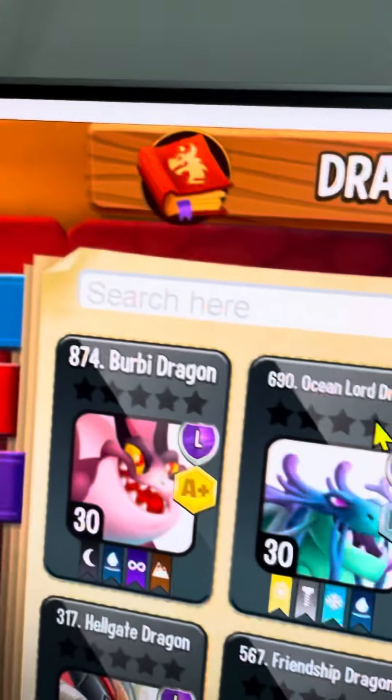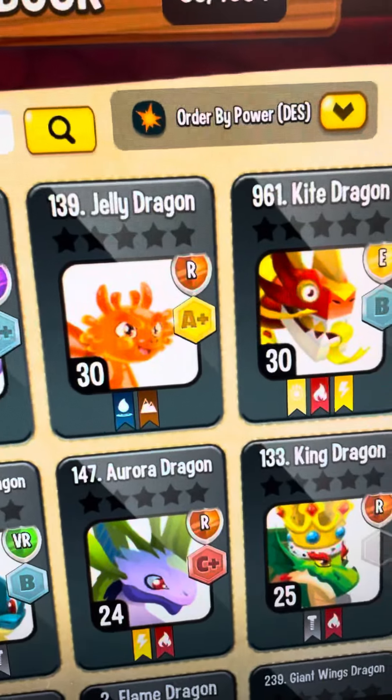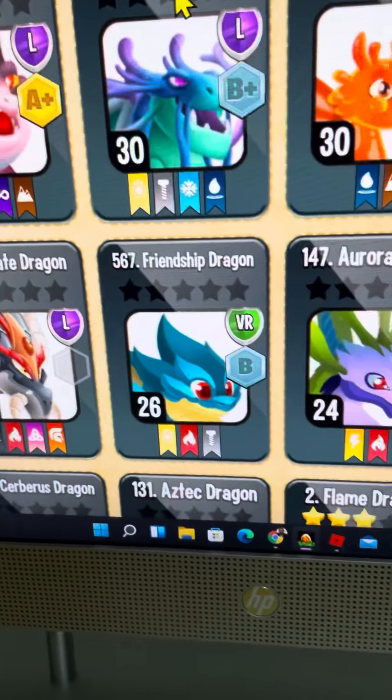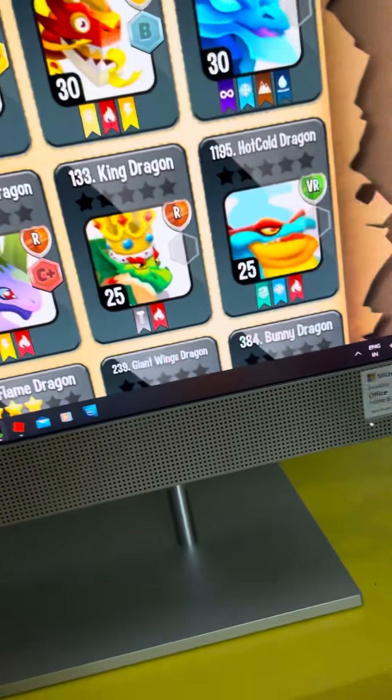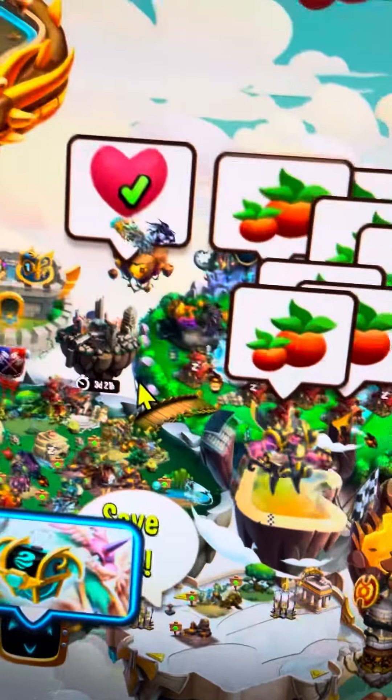So my most powerful dragons are: the Bobby dragon, then the Ocean Lord, then the Jelly, and the Kite. Also Hell Gate, Friendship, Aurora, King, and Kohar Gold. I have an ancient world, and I'm level 34.